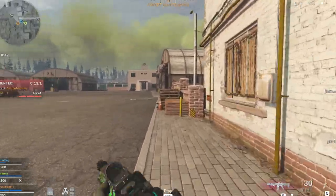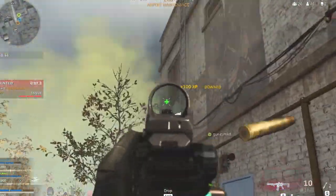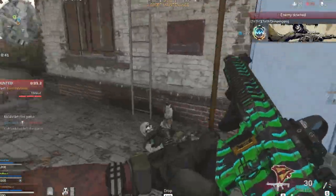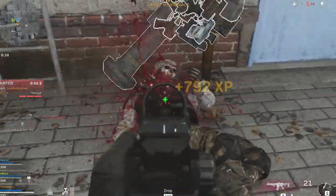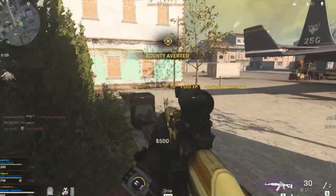In my opinion, around 93 to 95 is the ideal FOV, which can help you notice the enemy in front of you much more clearly as well as look around the world in a better way. This helps a lot in playing Warzone and getting those kills that your team really needs.